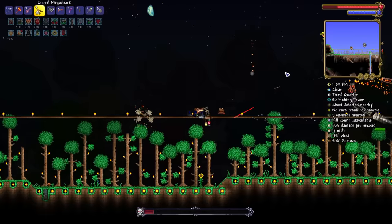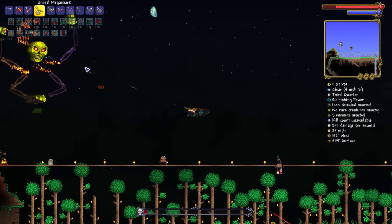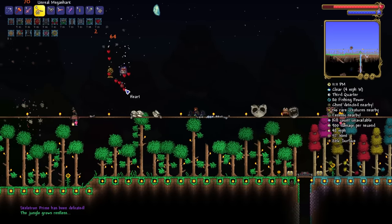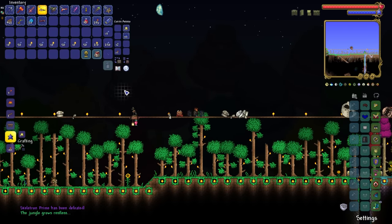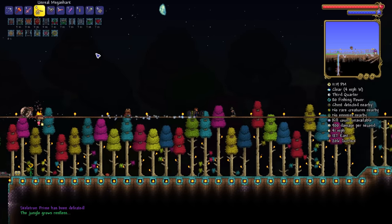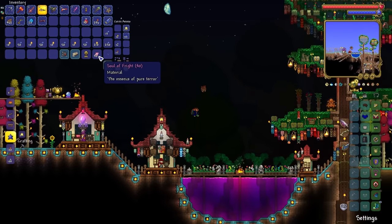The ability to dash — it's so underrated, man. It really is, isn't it? Because, ladies and gentlemen, as a result of us being able to dash, we have been able to not just easily take down Skeletron Prime, but massively easily take down Skeletron Prime. Opening up the bag, we get ourselves 40 Souls of Fright. And since we didn't get ourselves the Master Mode drop, we are gonna go ahead and immediately do another fight — I believe we have enough time.